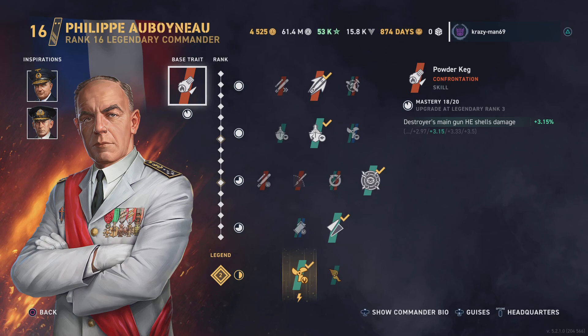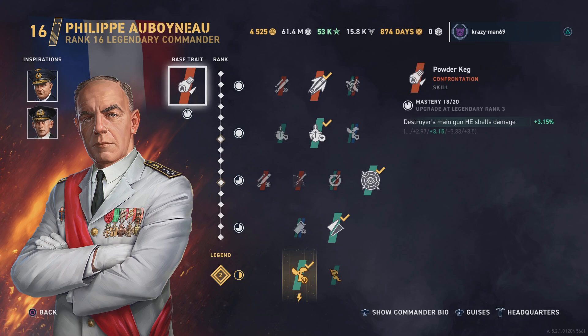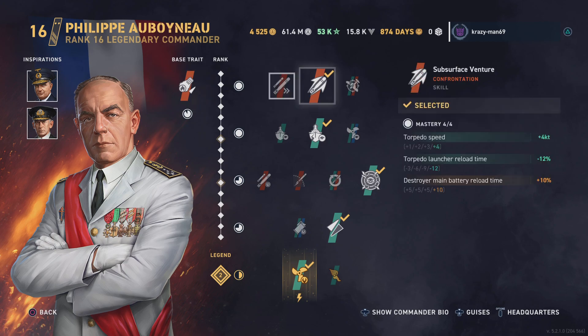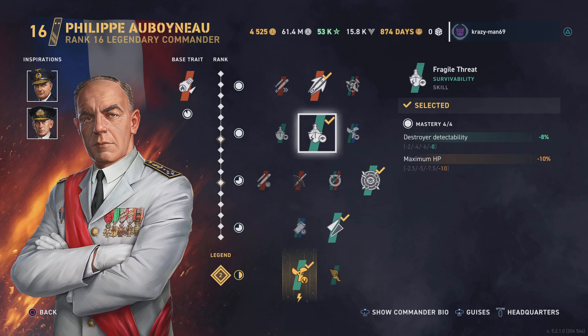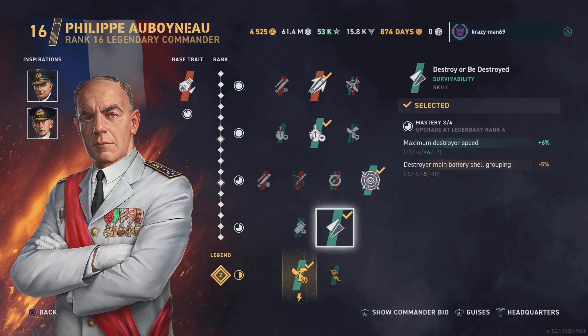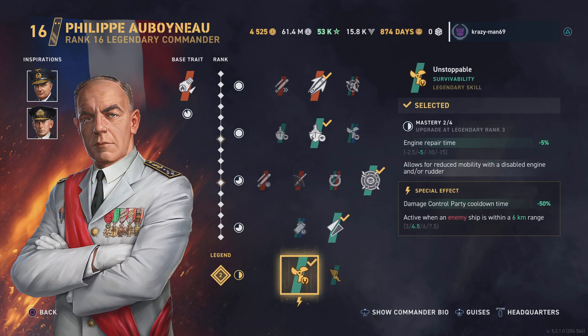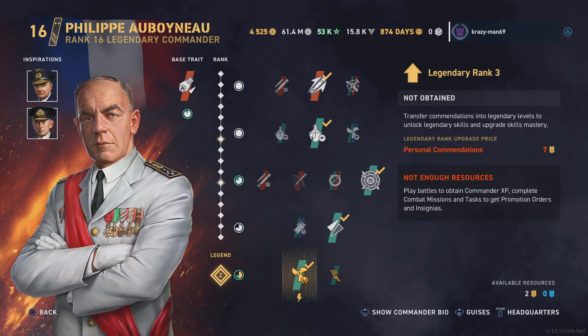The captain is Philip — I'm not gonna try his last name. His inspirations are Eric Bay and Jersey Swirsky. His base trait destroys main gun HE shell damage. He's got Surface Venture, Fragile Threat, Perceptive, Destroy or Be Destroyed, and of course Unstoppable. He is ranked 16 Legends 2.